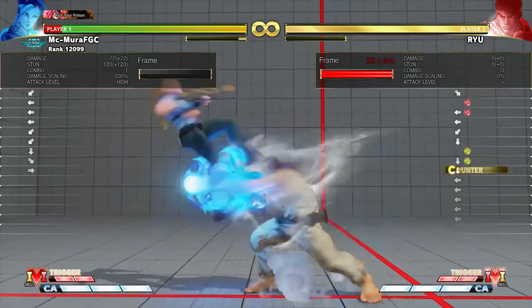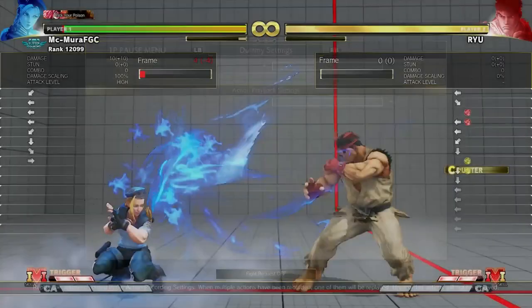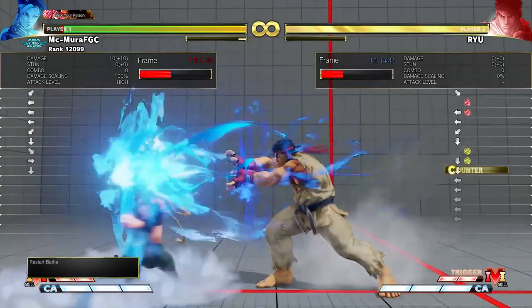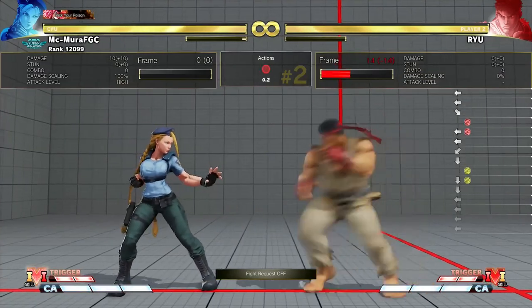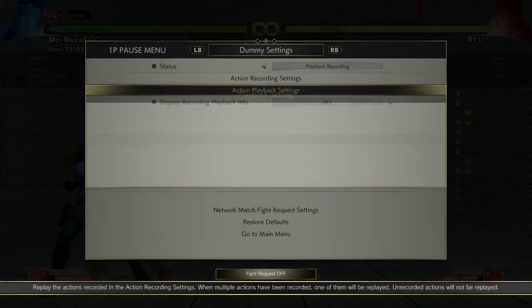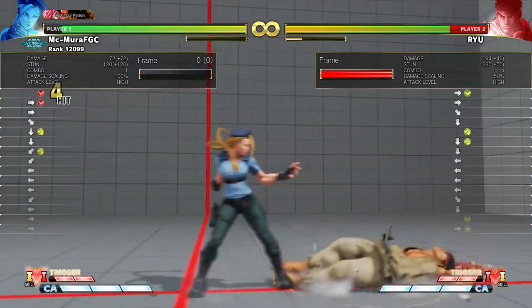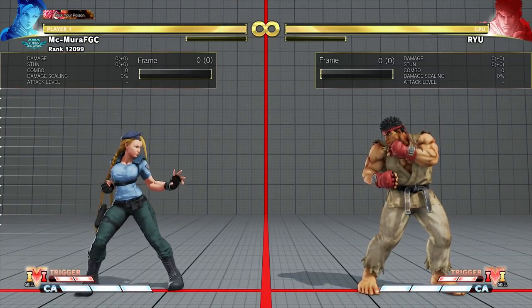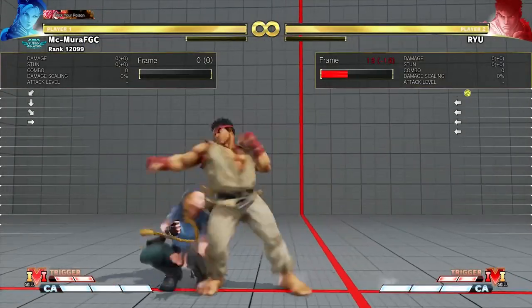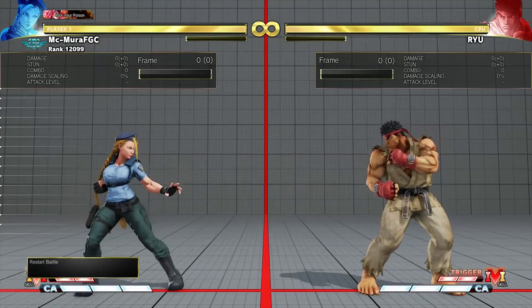Sometimes when you back dash you get hit in the air, which can be really good or really bad depending on the opponent and their character. If you're fighting a character who has to cancel into specials with a lot of recovery, it can be very good. For example, if Ryu does a tatsu in that same situation and you back dash, you'll be air reset and able to punish him. Back dashing is really strong against block strings that aren't tight.